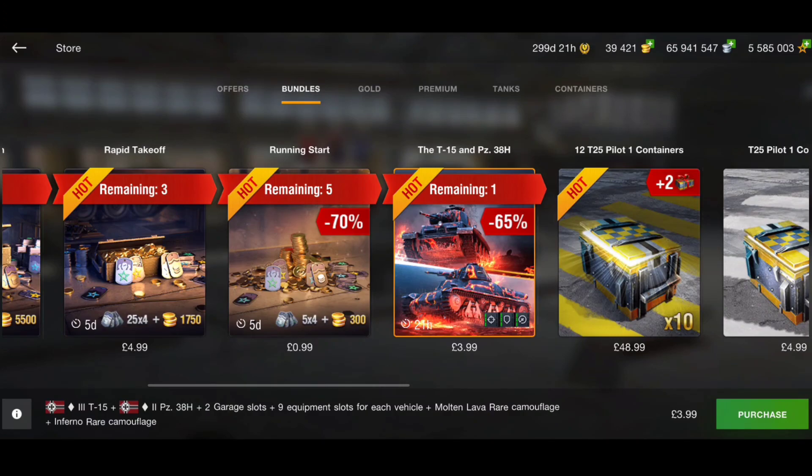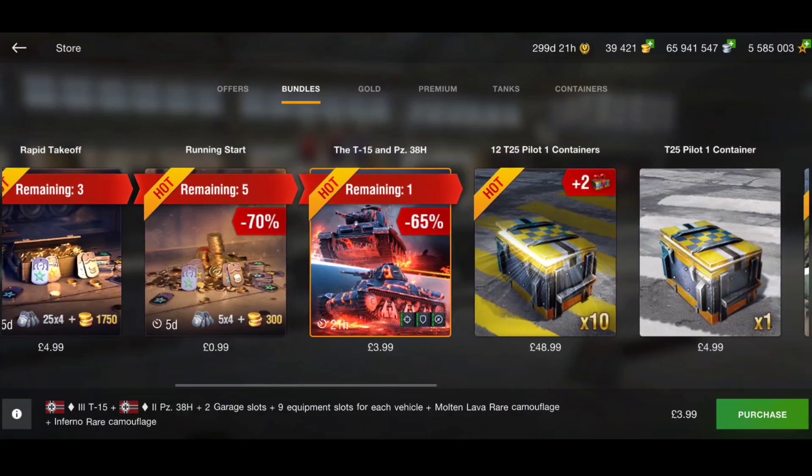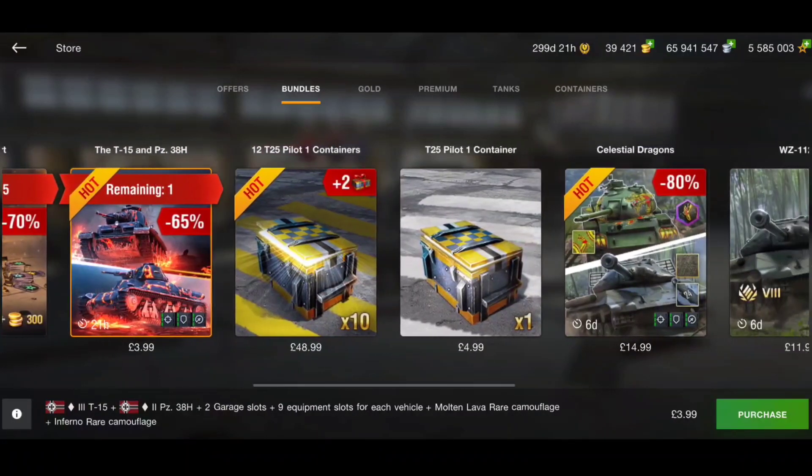Next up there are a couple of tanks - the T15 and the Panzer 38H, which is the mini mouse at tier 2. You get a tier 3 and a tier 2 tank for four pounds with nine equipment slots included. That's a pretty good buy - both are quite good tanks. I like the T15, and the Panzer 38H was insane back in the day, not so good now, but that's still a good offer.